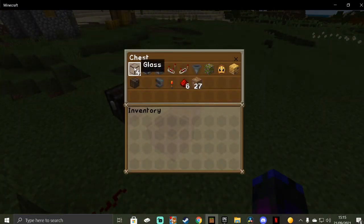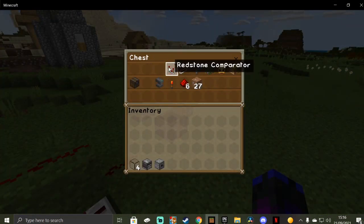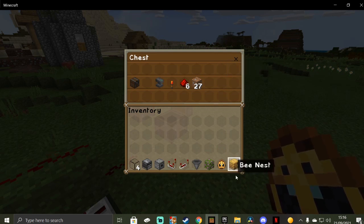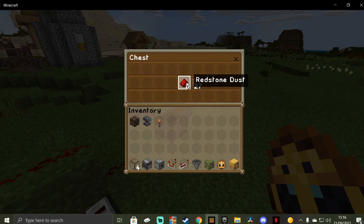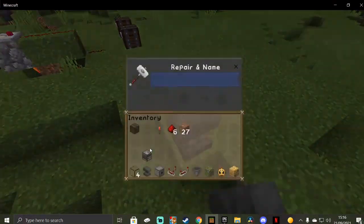For a honey farm you need a little auto-sorter. You also need four pieces of glass, or basically any random block to cover up this spot, one observer, one dispenser, one redstone comparator, one redstone repeater, a hopper, a flower or flowering azalea, a bee nest or beehive, one chest, one anvil, and one redstone torch.